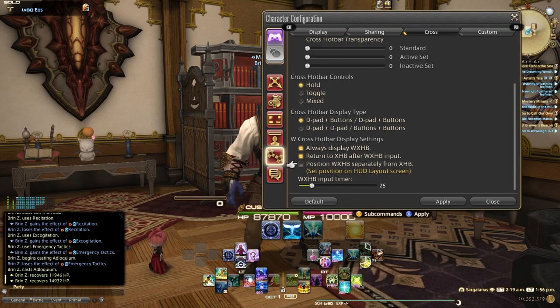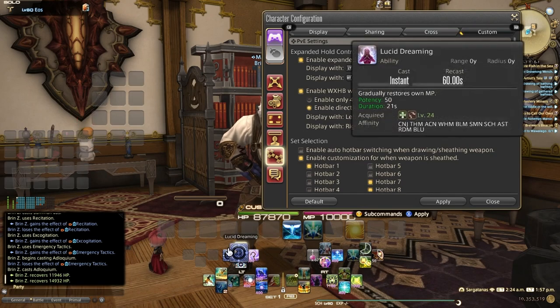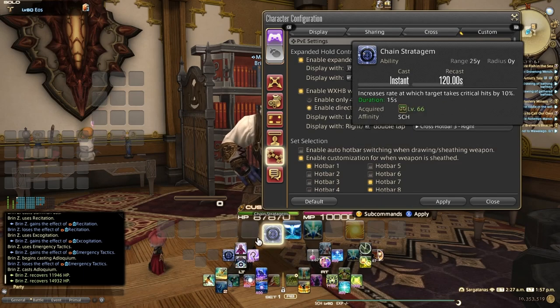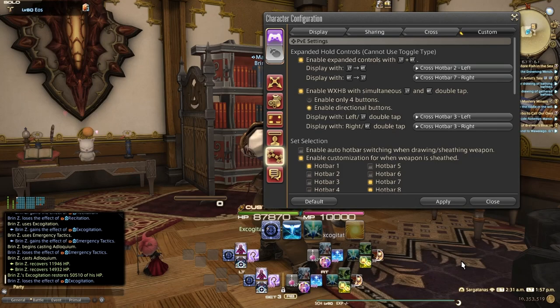Under the Custom tab, this is where you set the hotbars. Notice that if I grab, say, Chain Stratagem and try to drag and drop it on here, it's not going to work. These are like little shortcut windows, and you can see where they're set — in this case, hotbar 3 left and right for my W Cross Hotbar. So if I go to hotbar 3, I can actually move things around and you'll notice they reflect in real time right here. This is how they're set and managed.